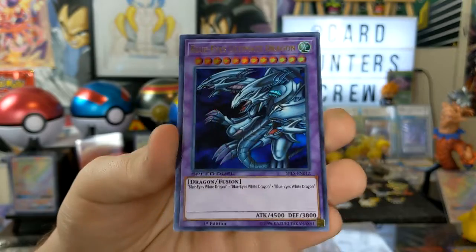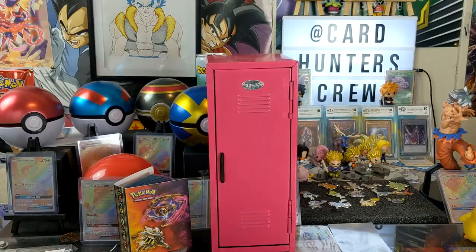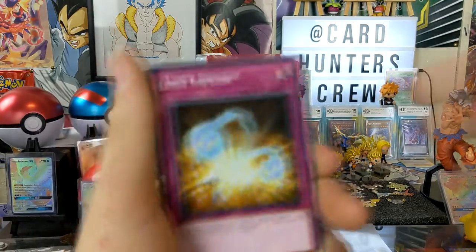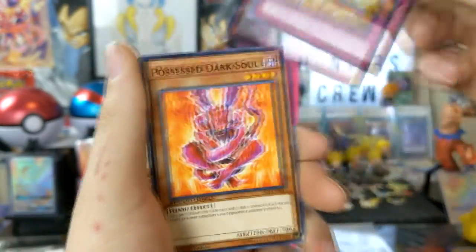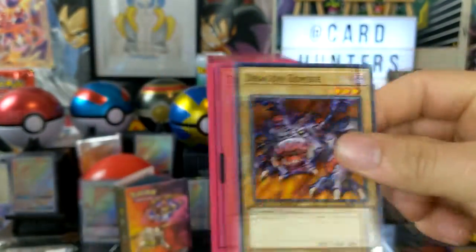Oh! Blue Eyes Ultimate Dragon — very nice, didn't expect that one. The holo is at the end so we don't have to do any kind of card tricks. Light Impulse, Possessed Dark Soul, Dispel, and Dragon Zombie.